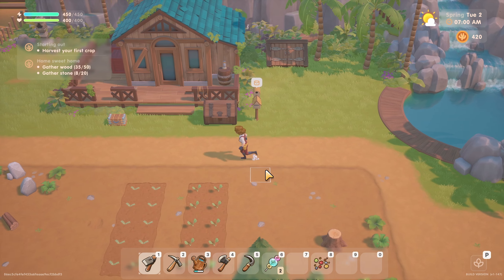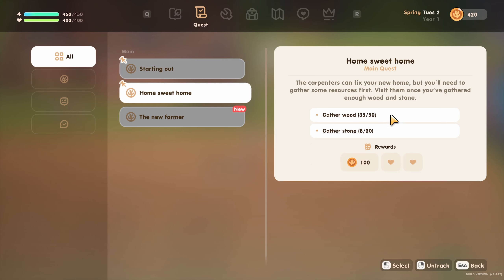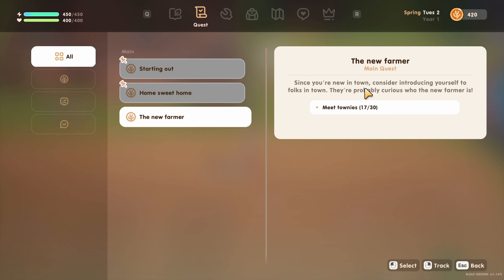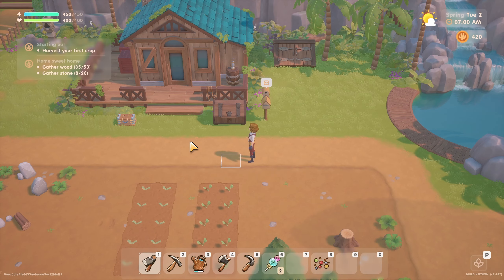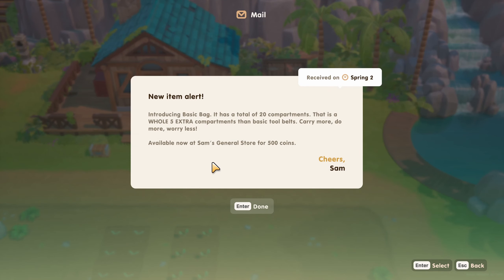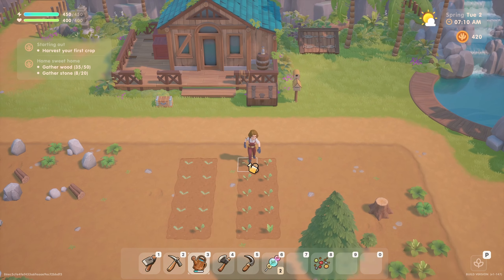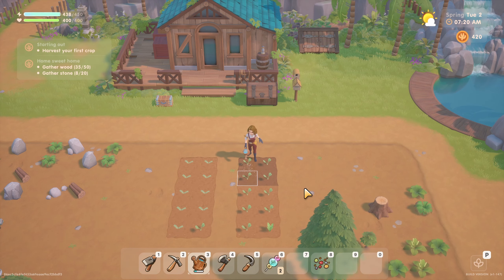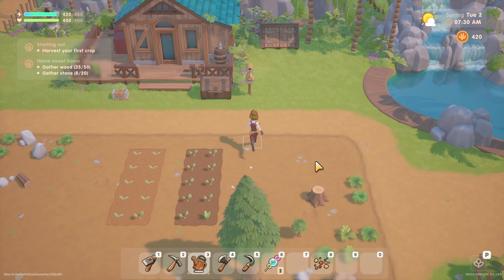Last episode we met up with Sam and town with Connor. We need to wait for these crops to harvest. We can gather some of this stuff to start our home upgrade, which would be super great, and we already started meeting everyone. I knew that was the first mission but we had to meet Sam and them to initiate the new farm request. Got some mail - new item alert: introducing the basic bag, it has 20 compartments, five extra than your basic tool belt. Available at Sam's for 500. Let's water these babies and do some more cutting to get the wood we need.